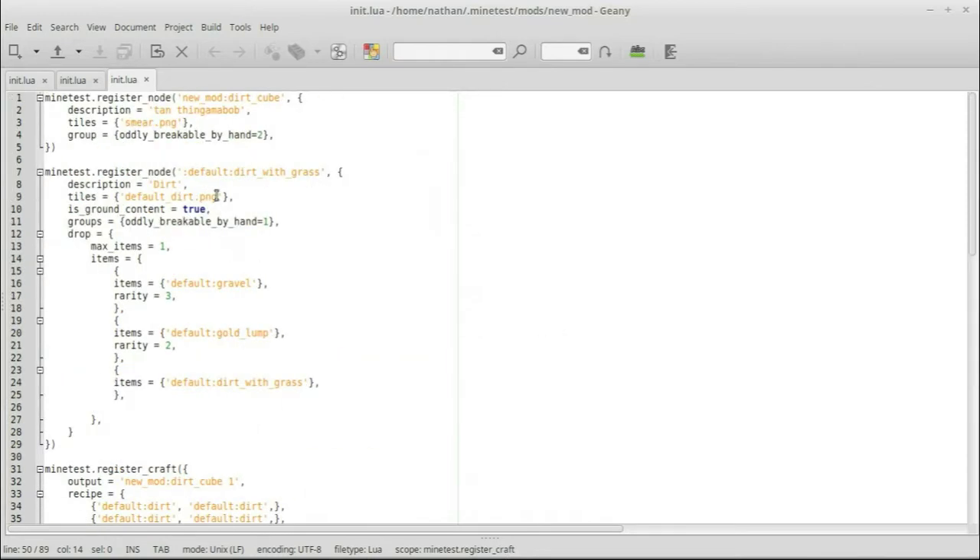So you really can only redefine nodes. You can change max_items, collect all of them or limit to two. Items — you can put as many as you want, just make sure the one without rarity goes last, highest numerical value descending to lowest. The best way to do it is to copy the node definition, put a colon in front of the name, and then change whatever you're changing.